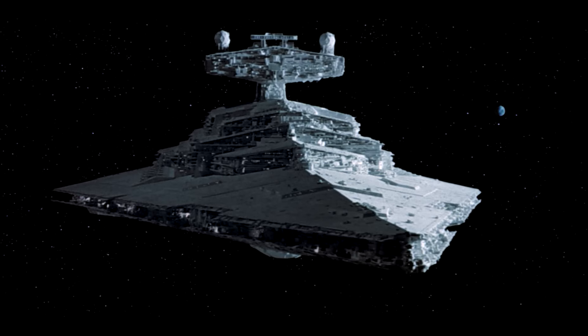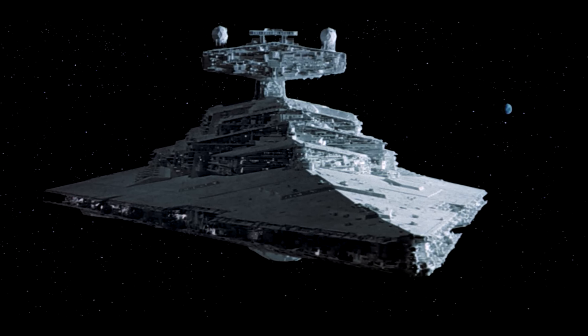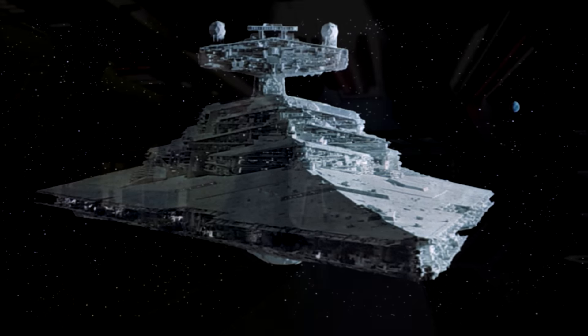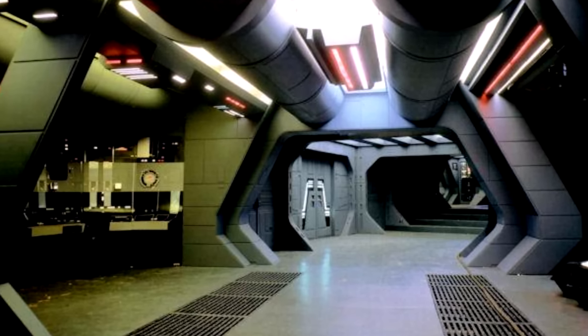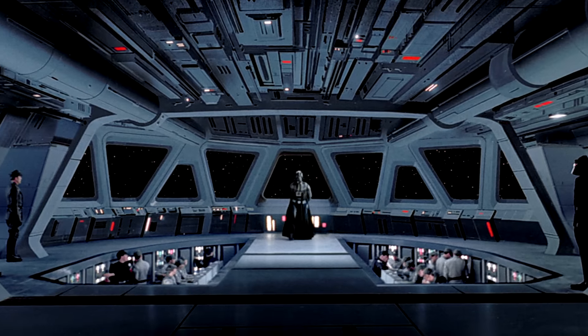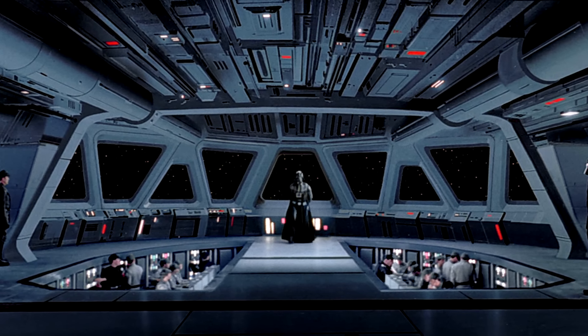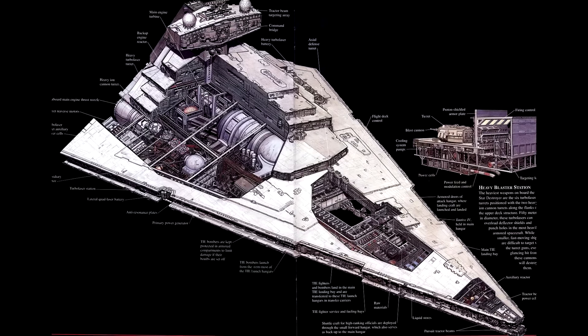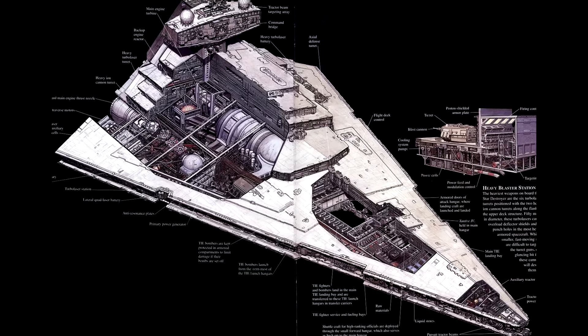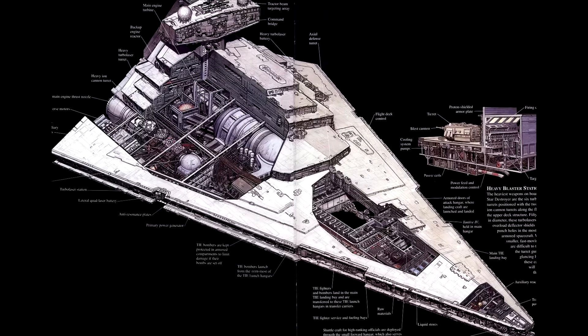A Star Destroyer. One of my favorite scenes in the new canon has got to be from Lost Stars. A rebel team attempts to board and commandeer a Star Destroyer before its captain can set off the self-destruct. They're forced to take different locations of the ship in a specific order. This could be similar to Rush, where the Empire has to defend these locations before rebels overwhelm them. I think it would be amazing.